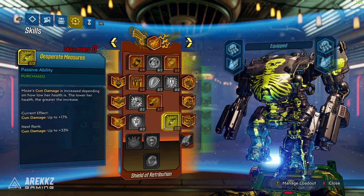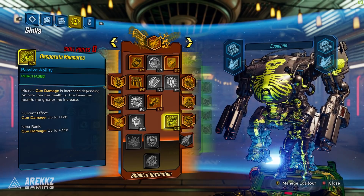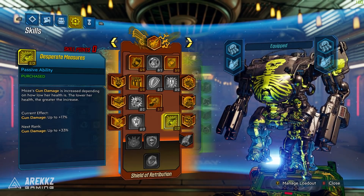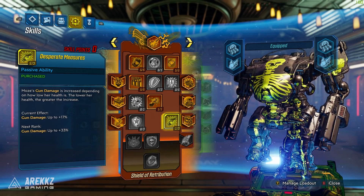Finally, you also want to spend some points in Desperate Measures, where Moze's gun damage is increased depending on how low her health is — the lower her health, the greater the increase. So especially if you're in situations where you're getting close to Second Wind, this could be pretty potent. Bear in mind, these are constructed around level 45, so you'll have a few more points to spend. You can put more into this skill and then spend the others wherever you want.